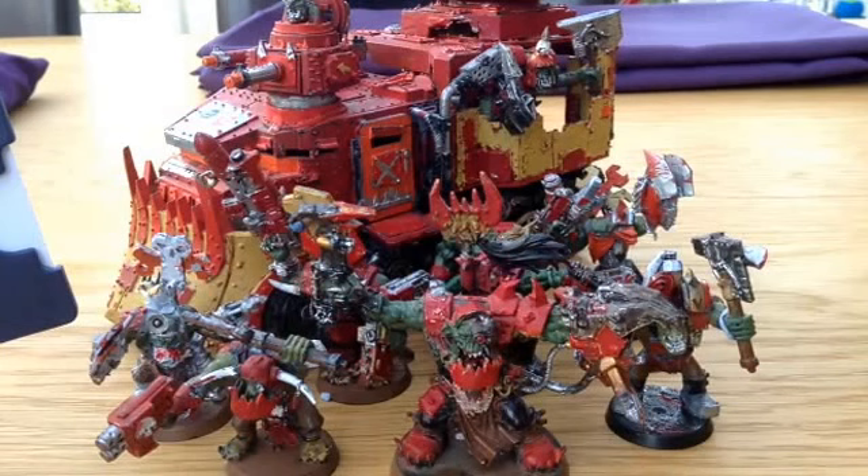A lobber for free — it's basically a mortar. It's 48-inch range, Strength 5, AP5, Heavy 1, Small Blast, Barrage. Meaning that a full-size lobber squad will actually fire multiple barrage, which can be quite nasty if done properly, and it also gives you a bit of a buff as concerns cover.